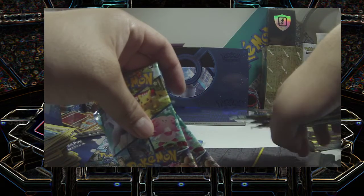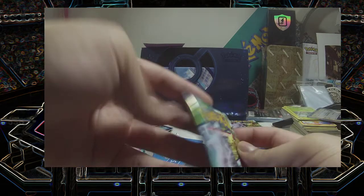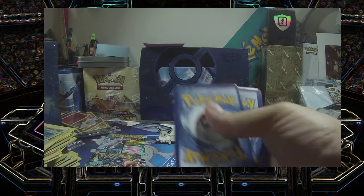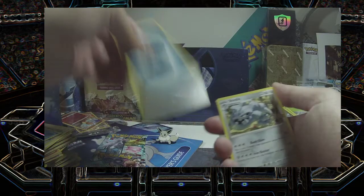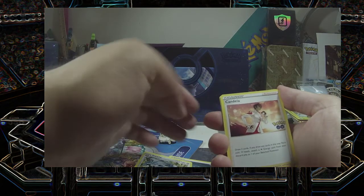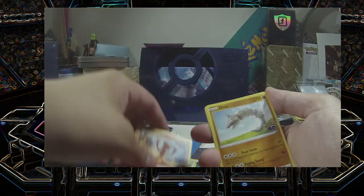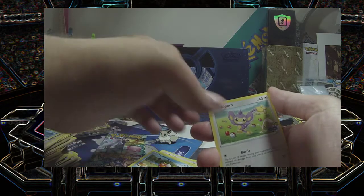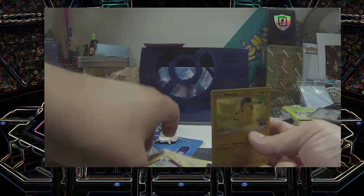I want to save both of these since one might be a first. Let's go — Radiant Charizard, that's what we're looking for. I do have a bunch of new cards to add to my collection from the earlier unboxing: Steelix, Candela, Charmander, Onix, Power Barrel, Magikarp, Reverse Sylveon, and a Pikachu.